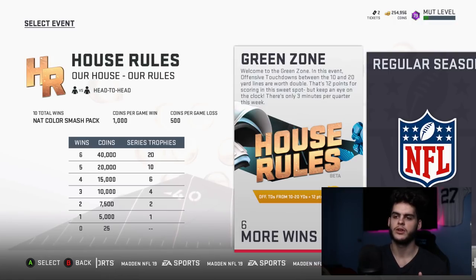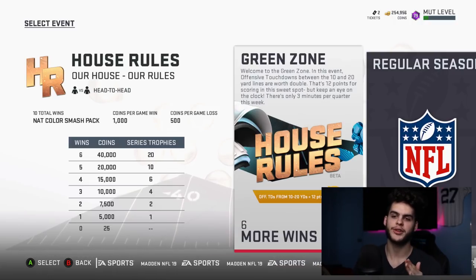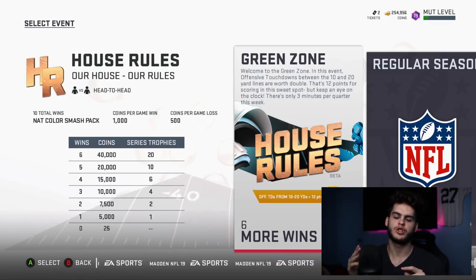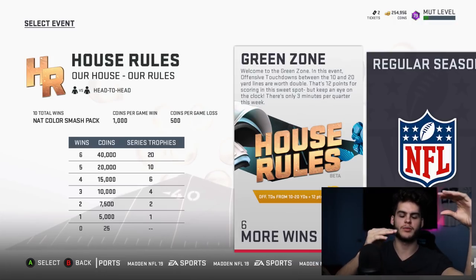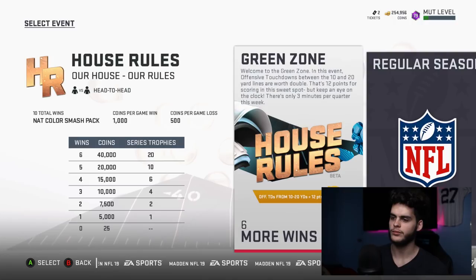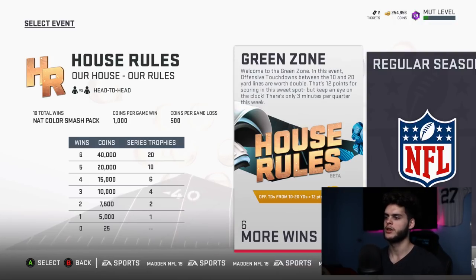When you're between the 10 and the 20, what I like to do is run Halfback Wheel. The left guy runs a post — you either keep him on the post and he'll split the Cover 2 up the middle, and you throw it right between them and high point it, or if the safety is in the middle you high point it to the left and you'll get between the outside corner and the deep zone.